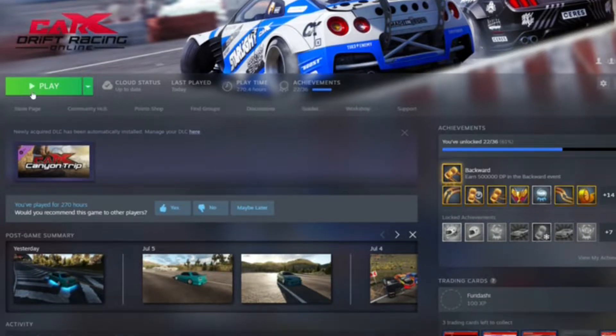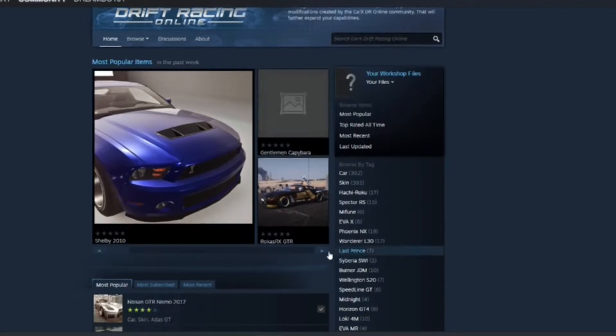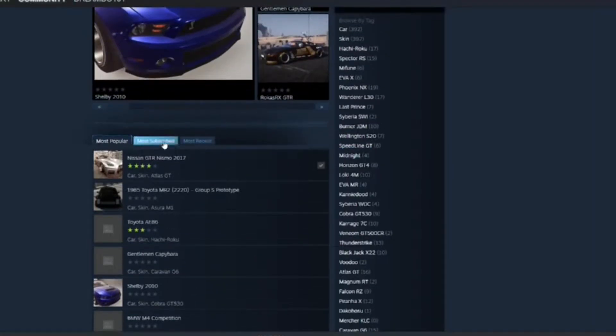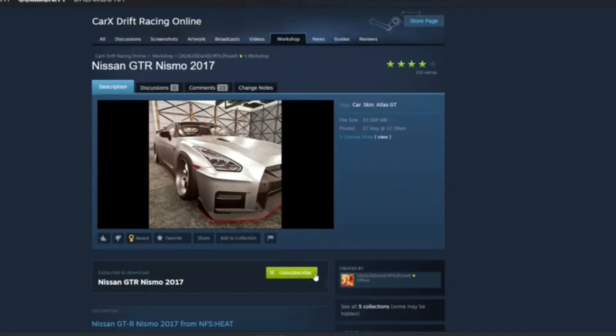Go to CarX in your Steam library, hit Workshop, and then you'll see most popular items and stuff. You can scroll through these if you want - there's Shelbys, GTRs and stuff. You can sort by most popular, most subscribed. I already have this GTR subscribed, but I'm just going to quickly subscribe to a few ones to show you guys how you do it.